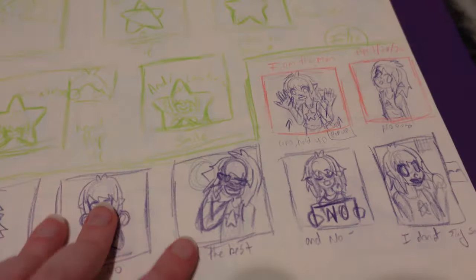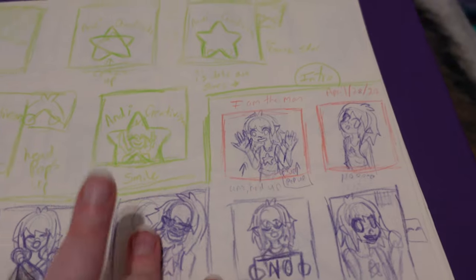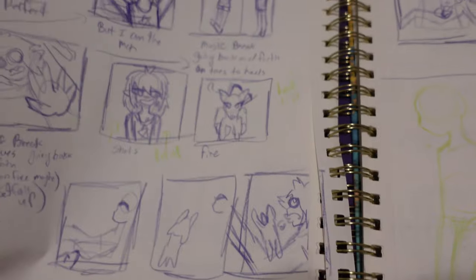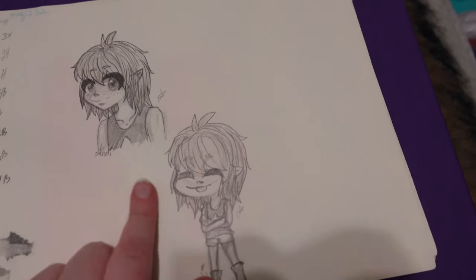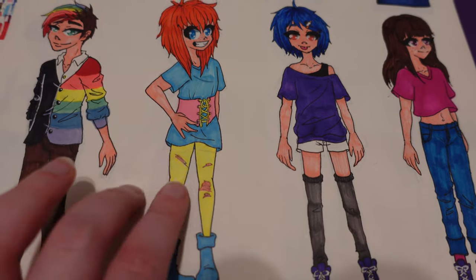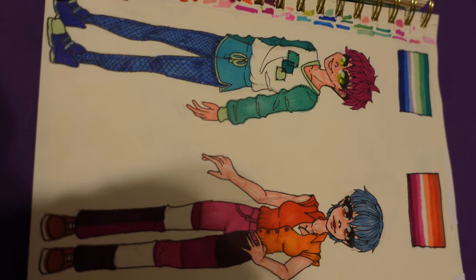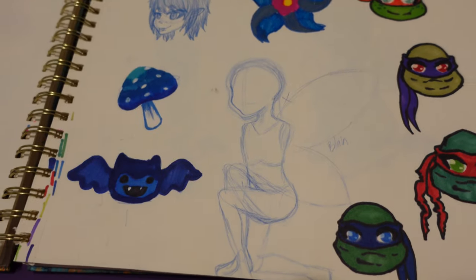Oh yeah, I was going to draw me in there but the girls didn't happen. Oh yeah, this is an intro storyboard, and then this is the 'I am the Man' animatic storyboard. I drew Toga. Oh yeah, I was testing out Pencil Kit. Oh yeah, this is when I drew characters based on certain flags, and then these two as well.